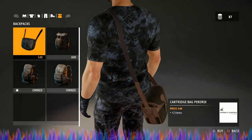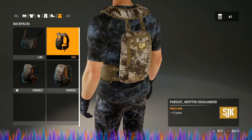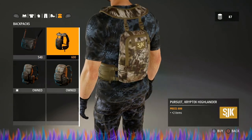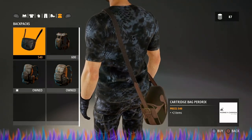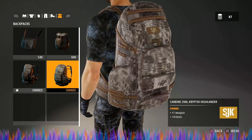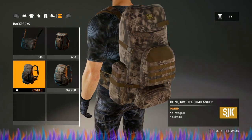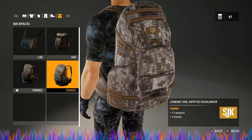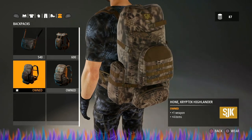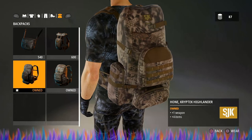The last thing in here is backpacks. I absolutely don't see the point of the top two — they only give you two extra item slots. Go for one of the two bottom ones; you're going to get one extra weapon slot and four extra item slots. It is very important to my hunting style to have one of these two bottom ones — pick your favorite and go with that.